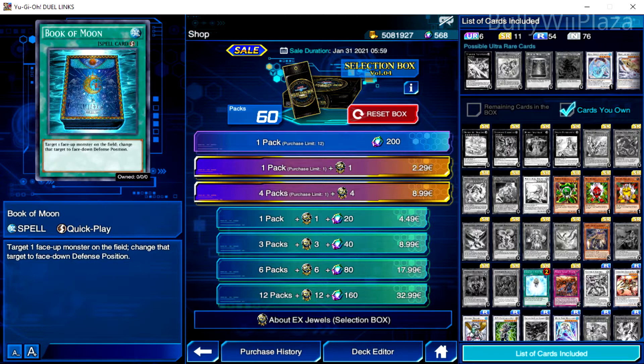Now we reset the box and we're back to 60 packs. Since the gem purchase limit does not reset, we need to keep spending money. 30 packs with the deals — the 12 pack deal three times and the 4 pack deal once — costs 32.99 times 3 plus 8.99 equals 107.96 euros. Now with 28 packs left in the box, we should have two copies of Book of Moon.